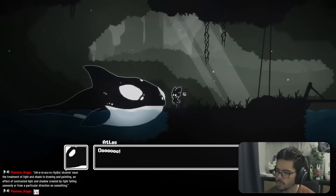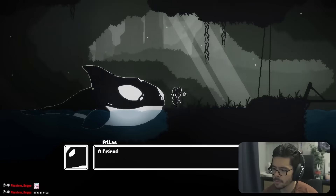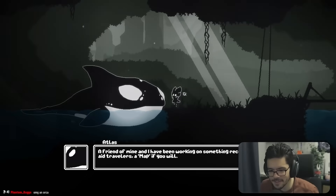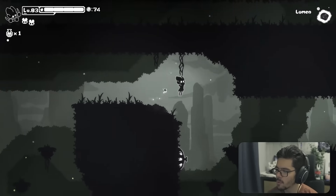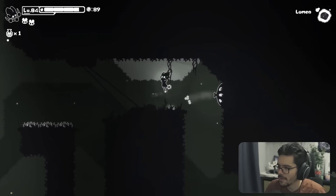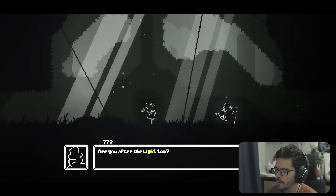We encounter a whale character named Atlas — the map person of this game. A friend of Atlas has been working on a map to aid travelers. How did a whale map out the area? The game has a slower pace, which is kind of cool. We can pogo certain enemies. We encounter the plague doctor character again.